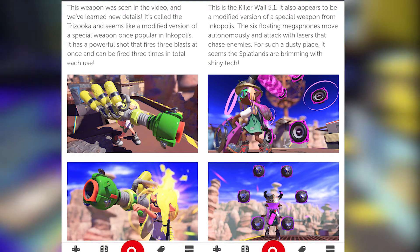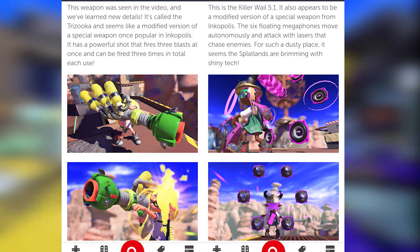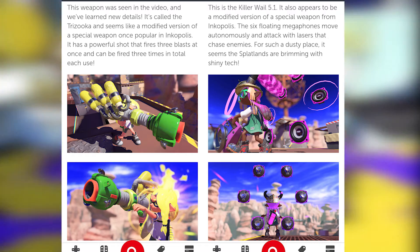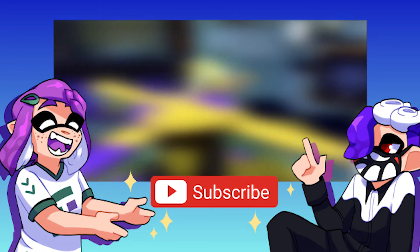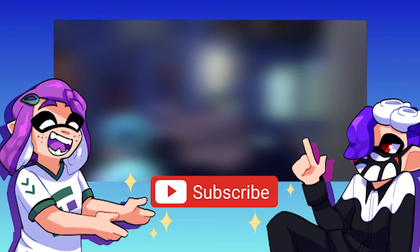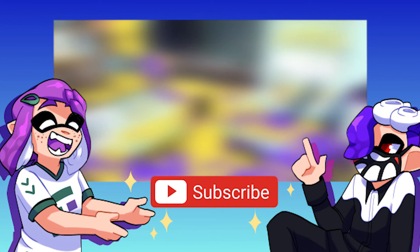It is also revealed that the new Ink Zooka and Killer Whale Stingray specials are known as the Tri-Zooka and Killer Whale 5.1 respectively. That's everything we know about the multiplayer aspects in Splatoon 3. Tune in tomorrow where I'll go over everything we know about the singleplayer mode. Thanks for watching, and I'll see you next time.